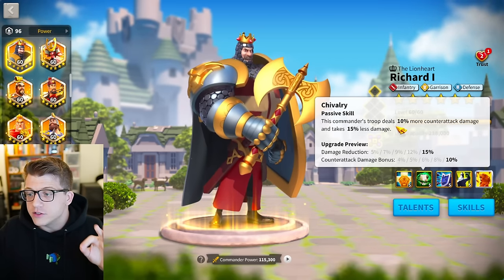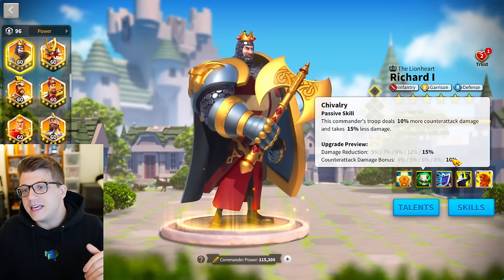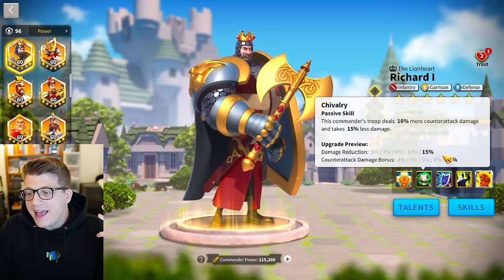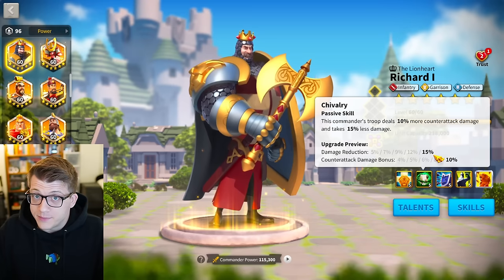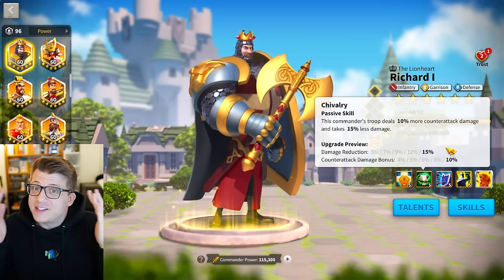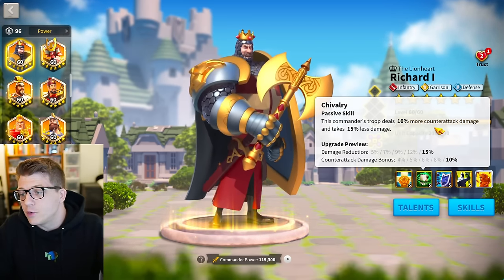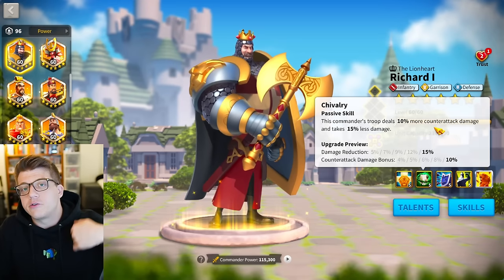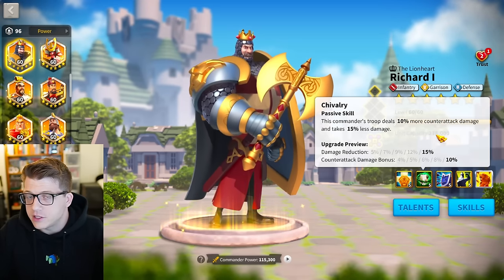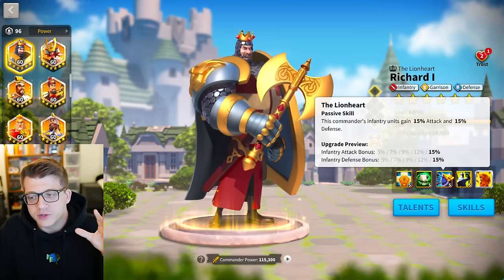The second skill is also pretty nice. This commander's troop deals 10% more counterattack damage — which in the early game is a big deal, though less so in the late game — and you take 15% less damage, which is a big deal all the time. That's all damage, and it's really nice. This is a very tanky skill. Counterattack damage means you're going to be dealing more damage to everyone that is hitting you because your counterattacks hit them back even when you're not targeting them.